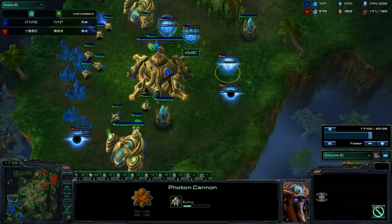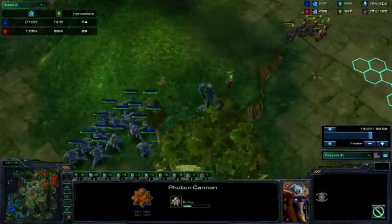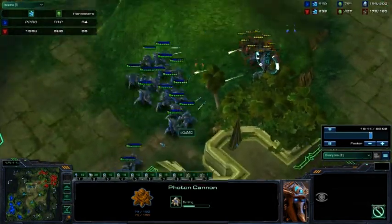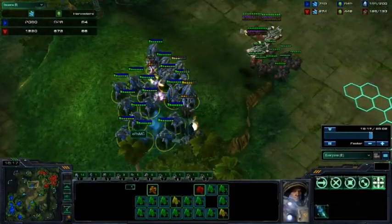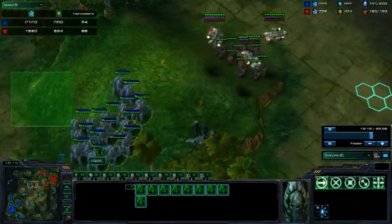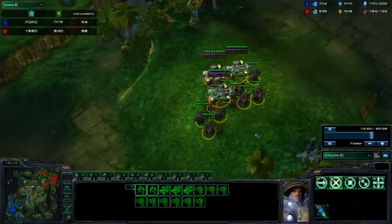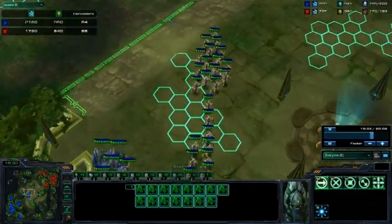MC is now maxed and throwing down a lot of cannons. This is what you want to do when you are a Protoss and maxed — you want to spend that money on cannons. That way, it completely denies drops, and you can focus on doing things like picking off these small army groups here. Blinking forward to pick him off — very risky.